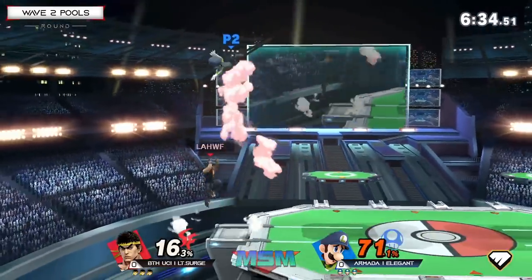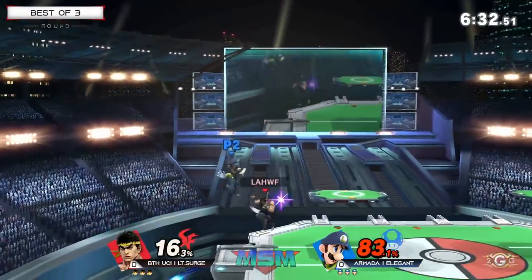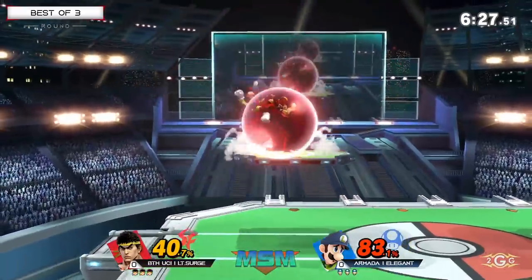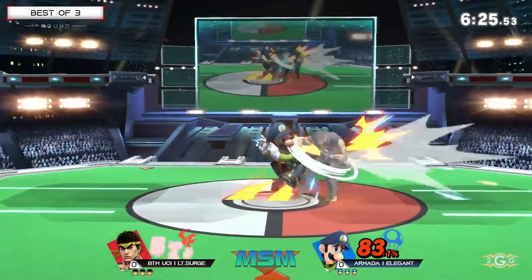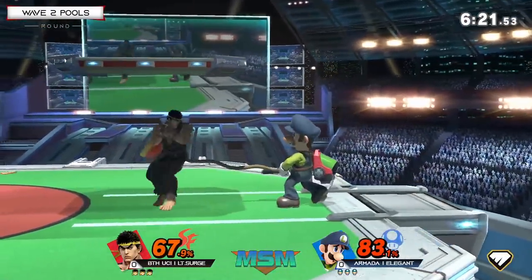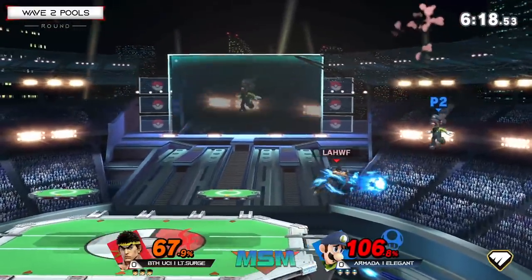That was a very good down tilt beating Tatsu. I am surprised that down tilt beat out Tatsu. Ryu's Tatsu is the single-hit one that is killing, as opposed to Ken's multi-hit. Low-key, I do think that Ryu has the better Tatsu — you can kill confirm into Tatsu.